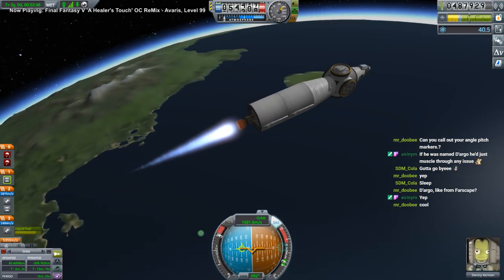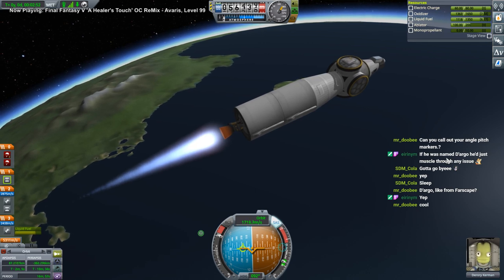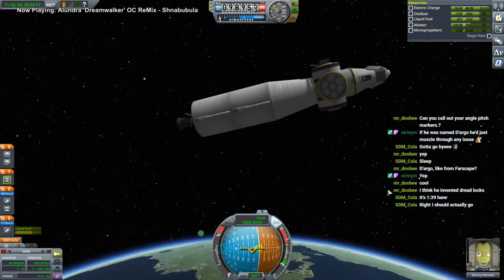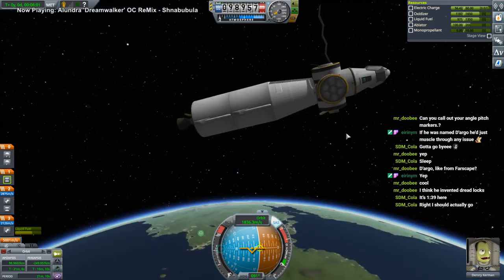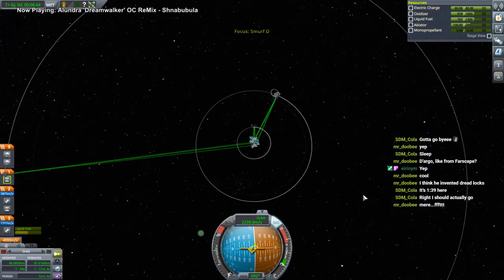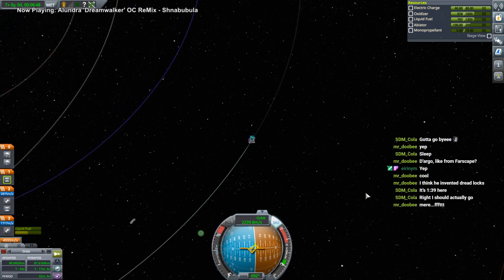They still haven't given us a contract for Duna — it's pure science here. We've got limited control because we don't have comms, but things seem to be functioning still, even though Dorori is a mere engineer. We are in orbit! No point checking the contracts because they usually say 'launch a new vessel.'